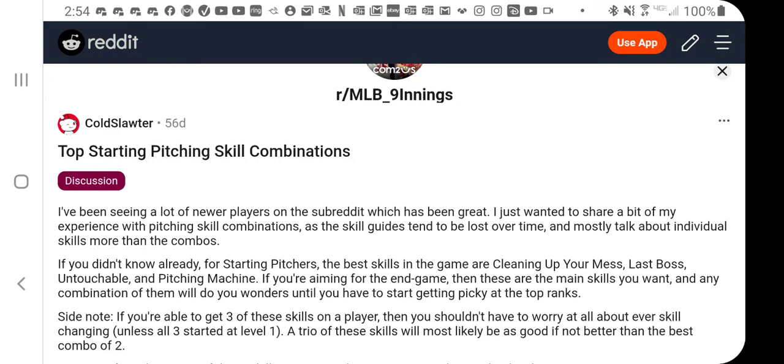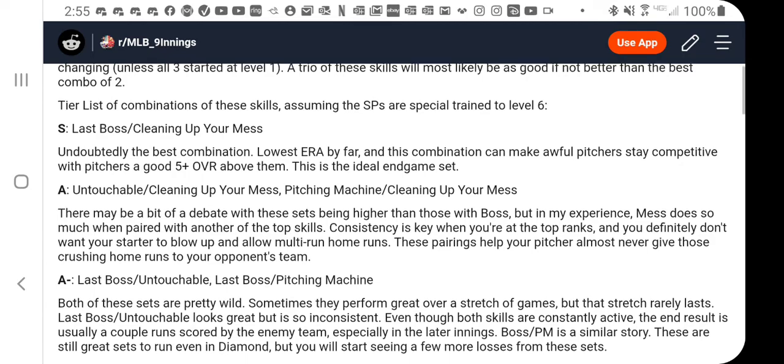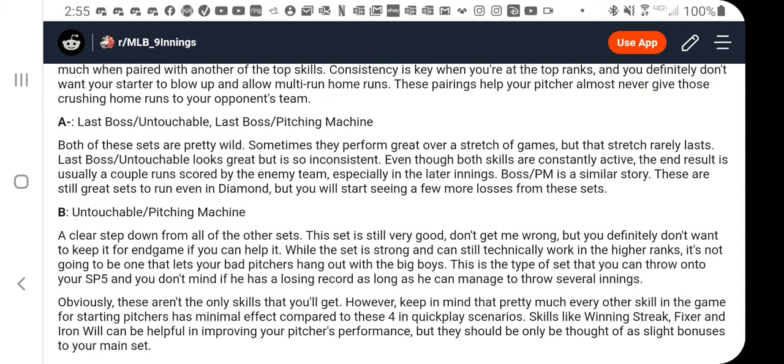He didn't have any data — it was based on his experience and what he could see visually, but he didn't quantify it. He called Boss Mess the S Skill, A Skill being Touch Mess or Pitching Machine Mess, A- being Boss Touch and Boss Pitching Machine, and finally a B Combo of Touch and Pitching Machine. Those are the four best skills you could possibly get for a starting pitcher.